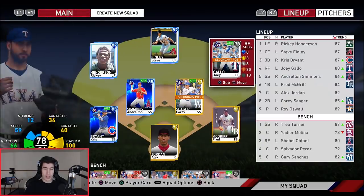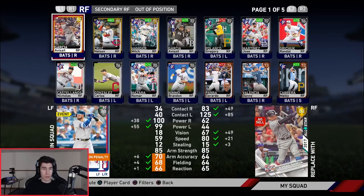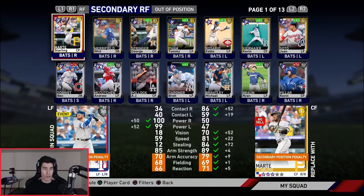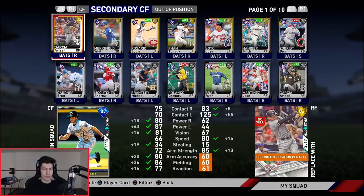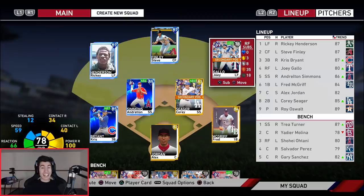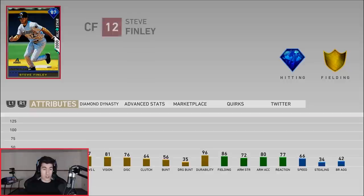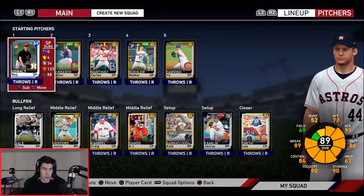Here's my outfield — I'm rocking with Joey Gallo, Steve Finley, and Ricky Henderson. For backup outfielders we have Ala Garcia, Nelson Cruz, right field we've got Marty, mirror field George Springer. I've got Juan Soto I could use, but I don't feel like I need Andrew Jones in my outfield especially because I did get Steve Finley.